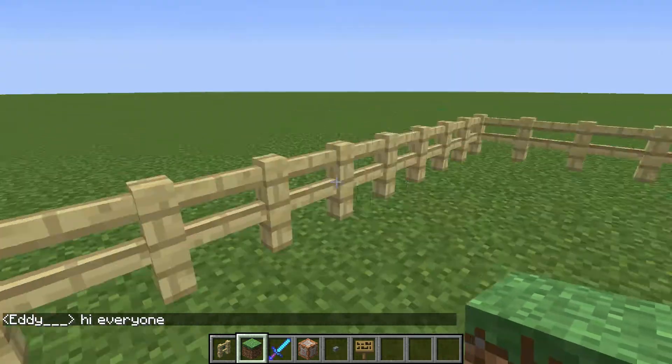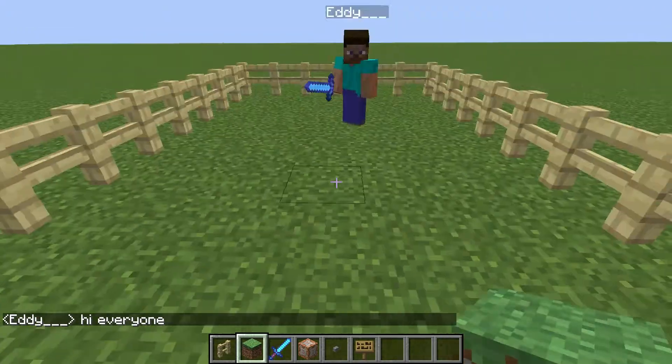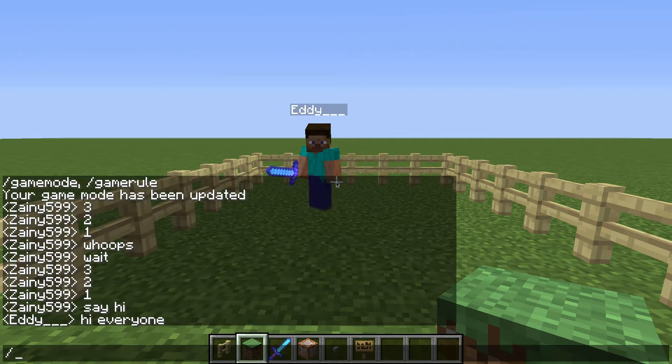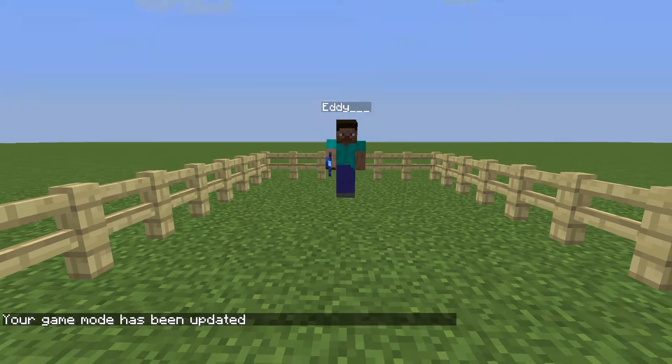So as you probably know from the title, I'm going to be telling you how to use spectator mode in Minecraft 1.8. I'm just going to start off by showing you the command. I'll probably chuck this in the description so you can copy and paste it if you're not good at spelling — it's gamemode SP and you just hit enter.